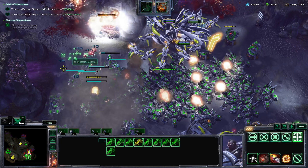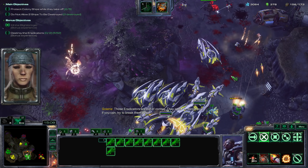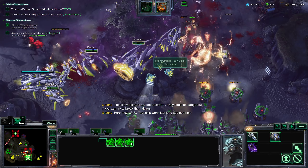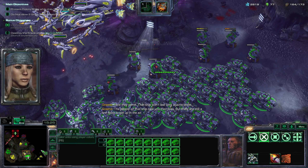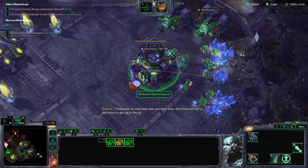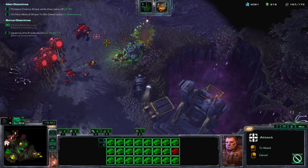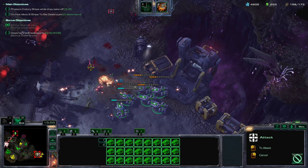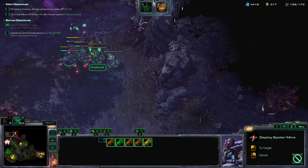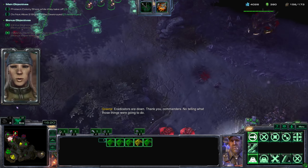We're going to be waiting right here. Get the auto-cast on our replenished spider mines. Those eradicators are out of control — they could be dangerous. I think I'm going to wait for the next Hyperion to fight them. Here they come — that ship won't last long against them. Now salvage all these. There's still a few more to get up in the air.